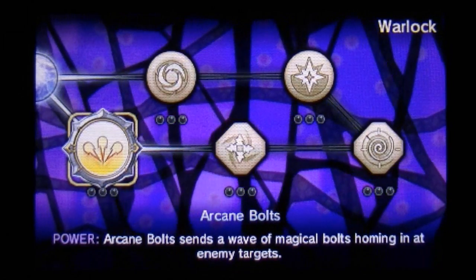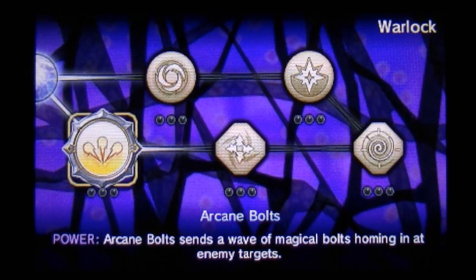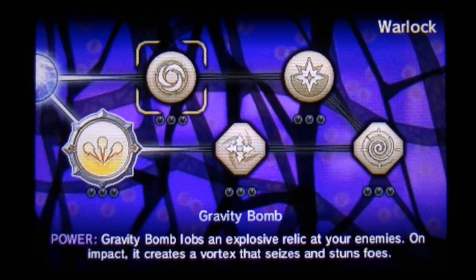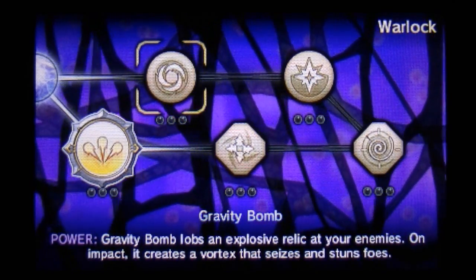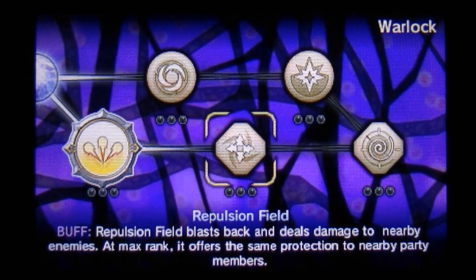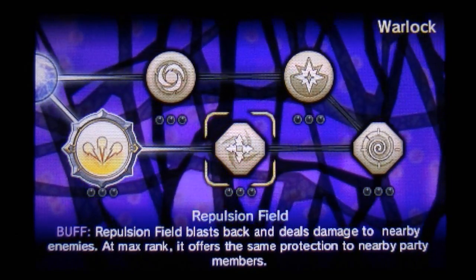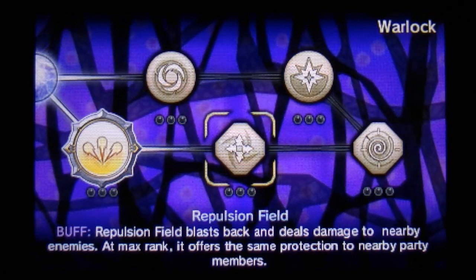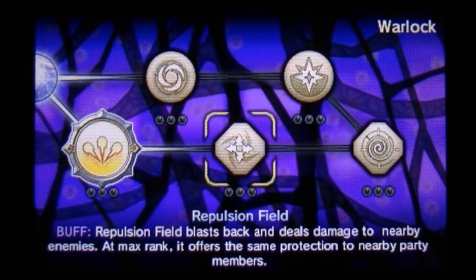Here is our skill tree and we have got Warlock first of all. We've got Arcane Bolts — Arcane Bolts send a wave of magical bolts homing in at enemy targets. As you move on through you can get Gravity Bomb, which lobs an explosive relic at your enemies — on impact it creates a vortex that seizes and stuns foes. After that you can get Repulsion Field, which blasts back and deals damage to nearby enemies, and at max rank it offers the same protection to nearby party members. You're going to need Arcane Bolts skill for that one first.